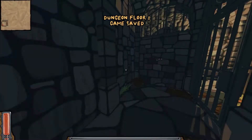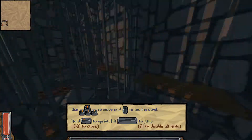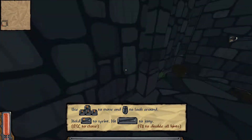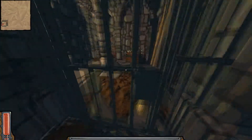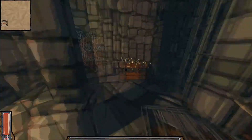I believe the gameplay is the thing that matters the most here. So we're gonna do the tutorial and go through the basics, and I'll explain to you what you can find in the game. Hopefully relatively quickly. So I just walk out — the door is, well, it's not much of a door anymore, is it?